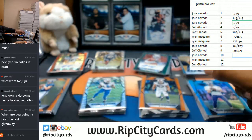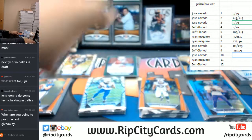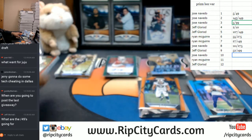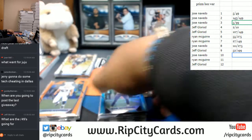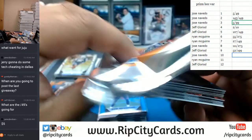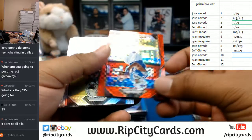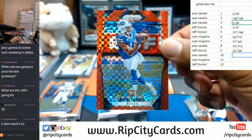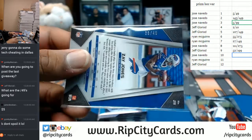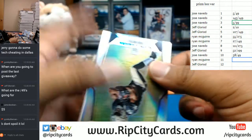On to pack 10. Let me slide these a little bit so I can fit them all there. So we got a red here — Zay Jones of the Bills red. But what's at number 2? 38 out of 49. The rest are base.